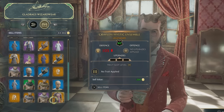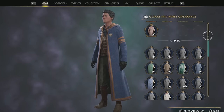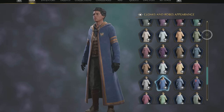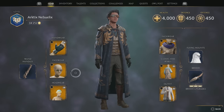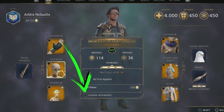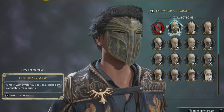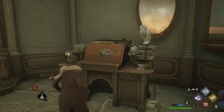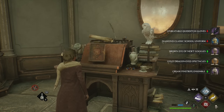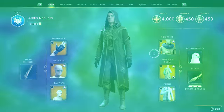Don't worry about losing a cool looking piece of gear when selling or destroying it. As soon as you loot a piece of gear, its cosmetic is added to a library of all the ones you've found, and you can apply that look to any other piece of gear. To do so, just hover over a gear slot and hit the button to open the change appearance menu, where you'll find a list of all the cosmetics you've found, even if you've sold the original piece of gear. Just make sure you don't destroy or sell unidentified pieces of gear until you've brought them back to the Room of Requirement to reveal their cosmetics using the Desk of Description.